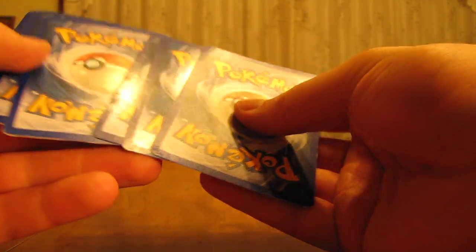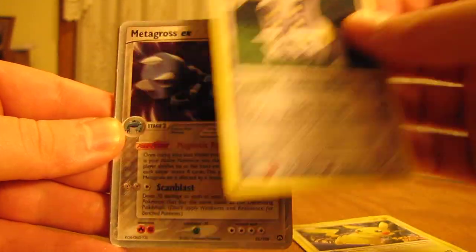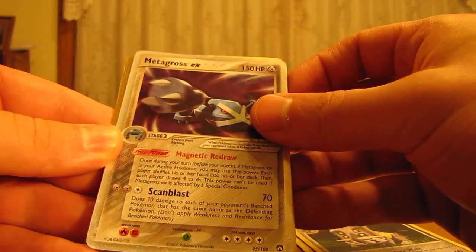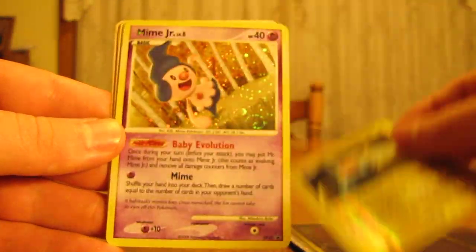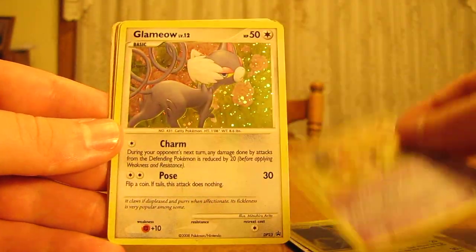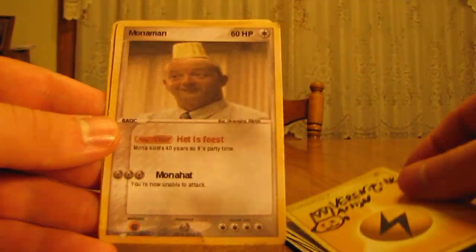We'll do the Majestic Dawn pack first and still do the card trick. So you have Pikachu, Bastiodon, Metagross EX, Lickitung, Rotom, Mime Jr., Glameow. There's their signature card. And then here's some custom cards here.